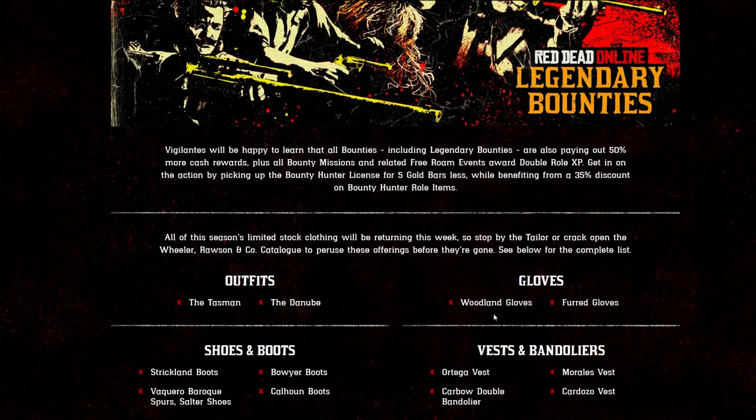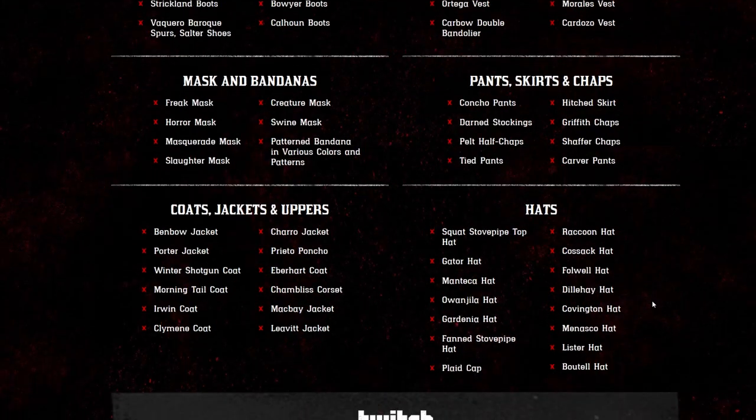We've gone over everything available at tailors and general stores through the Wheeler, Rawson and Company catalog, so definitely look at those. The other thing that changed this week is the Twitch Prime benefit — if you link your Rockstar Social Club account with your Twitch Prime account and claim the benefits, you get one thousand dollars in Red Dead Online money and free monthly benefits. You also get an offer of five gold bars off the butcher table, which starts the trader role, so you can get three roles for five gold bars off each — the Moonshiner at 15 gold bars and the Trader and Bounty Hunter for 10 gold bars each.